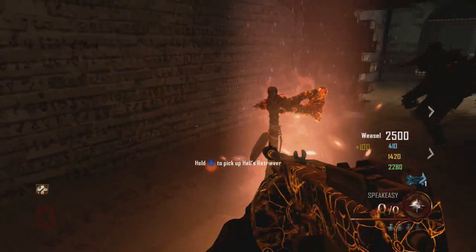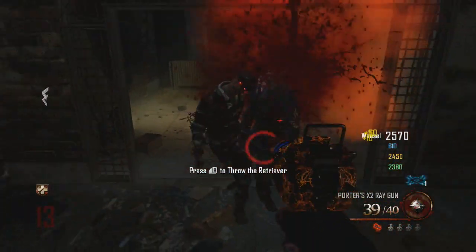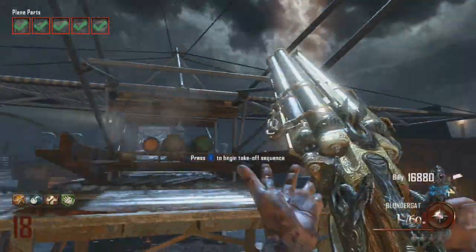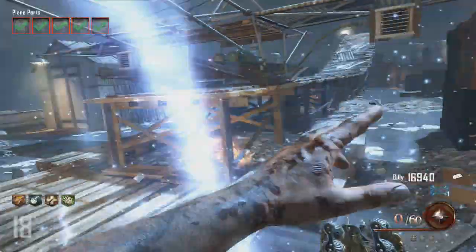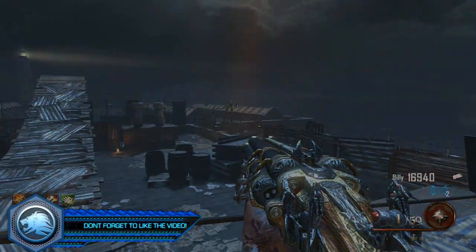Hey guys, it's Syndicate here and today I'm going to be giving you a full tutorial on how to complete the achievement Pop Goes the Weasel on Mob of the Dead. There are a few things you need to know how to do first: obtain the Hell's Retriever and know how to build the plane. If you don't know how to do both of these things, click the links in the description or the annotations on screen to watch those videos, then return to this video to complete Pop Goes the Weasel.